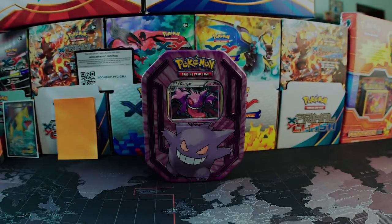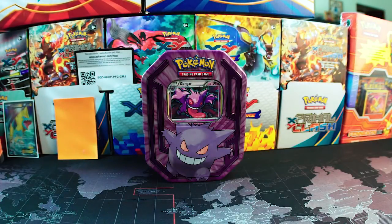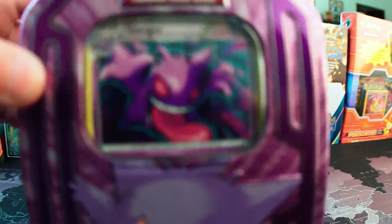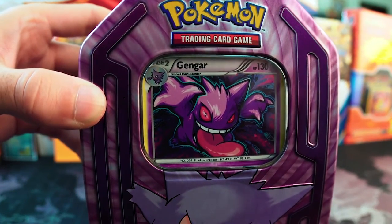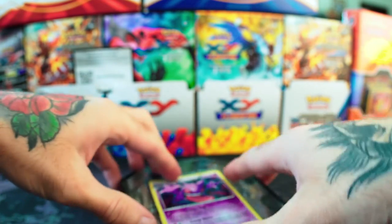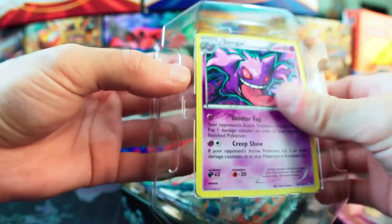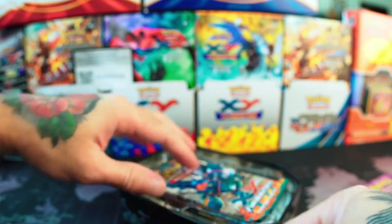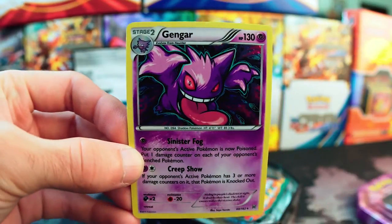What's up guys, PokeOpeners here and I hope you're all having a fantastic day. Today what we have for you is the Gengar tin, which we purchased from Walgreens. We're super excited to open this Gengar tin — let's hop right into it. We can see the Gengar card right in the front. Let's see if we can pop it out without doing any damage. That came out nice and easy. This is our second tin opening; the first one we did was the Yveltal.